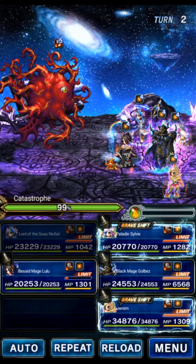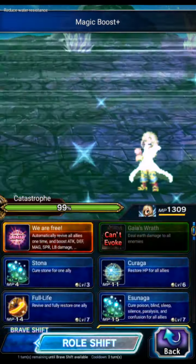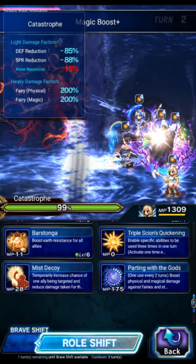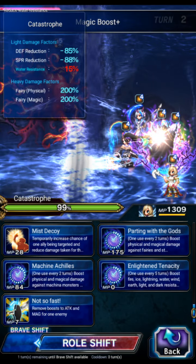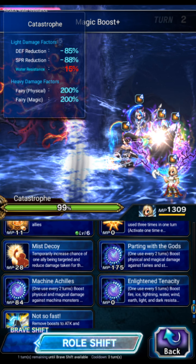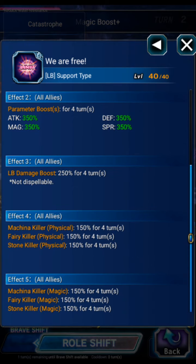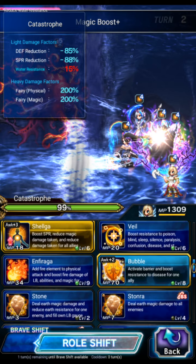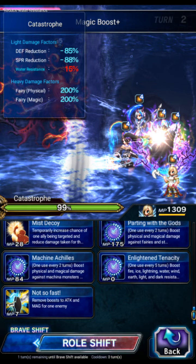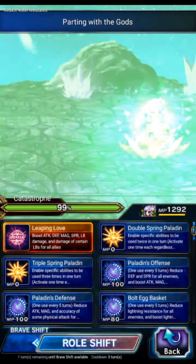Let's go ahead and put up the field with Nicole, focus with Golbez again, shift Ash, and use that 250 killer — Parting with the Gods — it's a 250 fairy killer single target. If you're using a full team of DPS, you can use her LB for an AoE killer; it's not as big but it's still decent. We're using single target on Golbez.